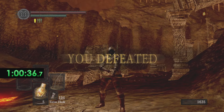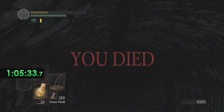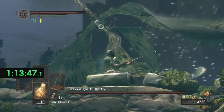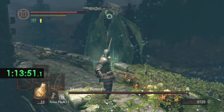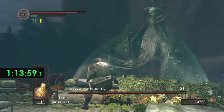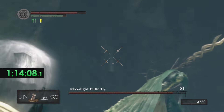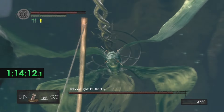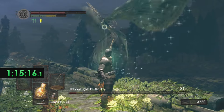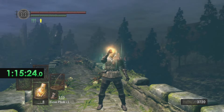Sometimes when I go down to New Londo or Blighttown and come back up, I forget that I usually send the elevator up, so I just get absolutely owned every time — quite funny. Moonlight Butterfly can be a pain just because it flies around a lot and you have to wait for it to come down, but since we have a bow we don't really have to wait. It's not the worst damage, but definitely not the best.